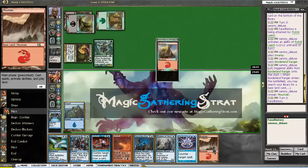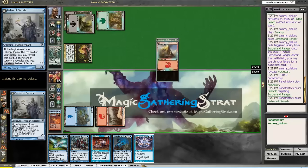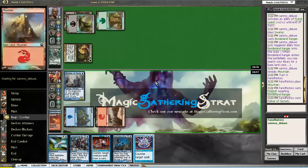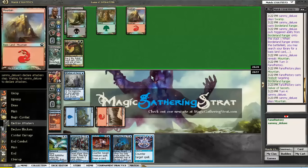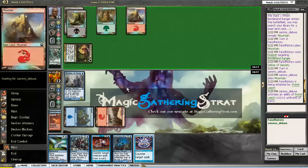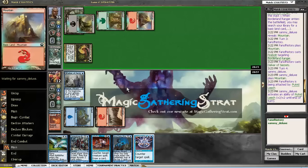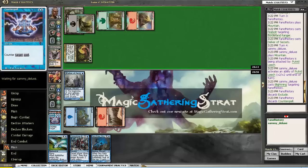Bolt the ranger, play the Delver. Really need that third mana. He will probably play that mountain and burn my Delver. Yeah, I am taking it. And I'm at 12. Blightning. Okay, I guess I have to discard the counterspells. Of course I will have no time to be reactive.